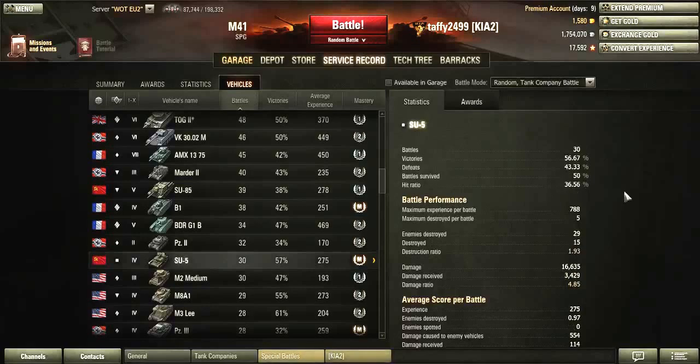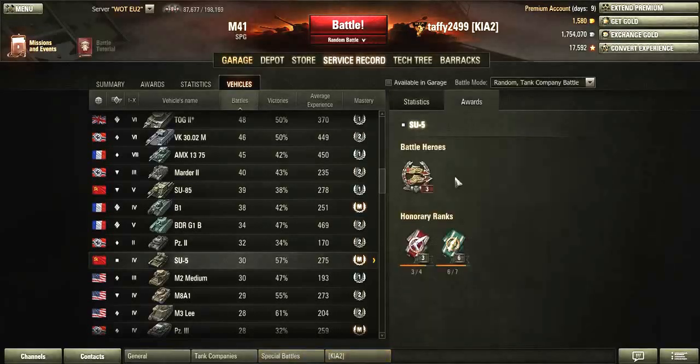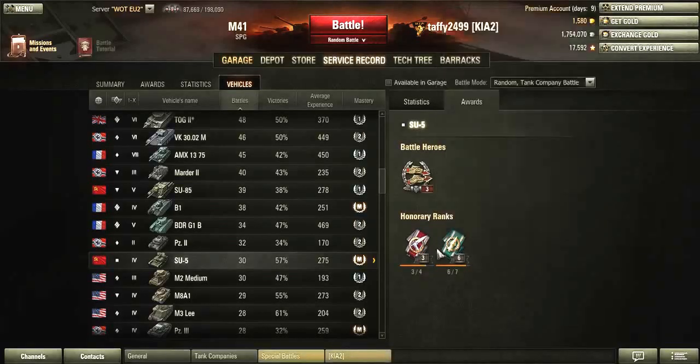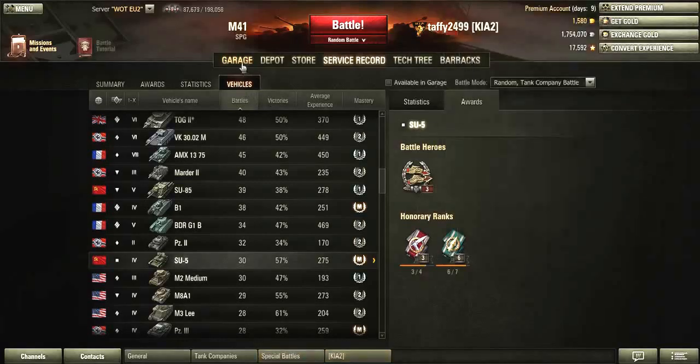Battles: 30. Victories: 56%. Battles survived: 50%. Hit ratio — no one cares about that. Maximum destroyed per battle: 5. Enemies destroyed: 29 in 30 games. Only got killed 15 times. Destruction ratio: 1.93. Damage: 16,000. Received: 3,000. 16,000 damage done. Average score per battle — enemies destroyed: 0.97. Experience: 275. I'll just show you the awards: Battle Hero, Confederate times 3 in a tier 4 artillery. Honorary ranks: Reaper and Master Gunner. That was artillery before the arty nerf.